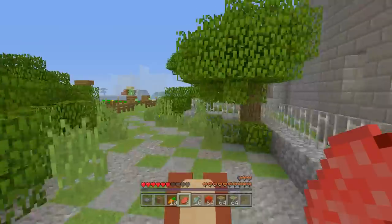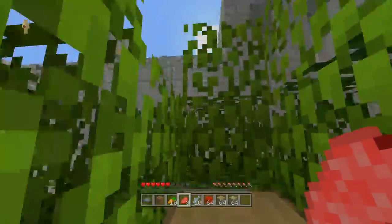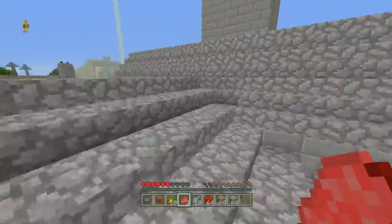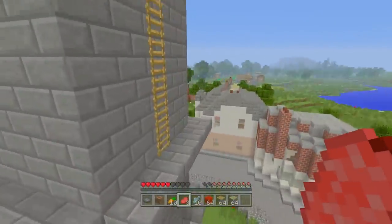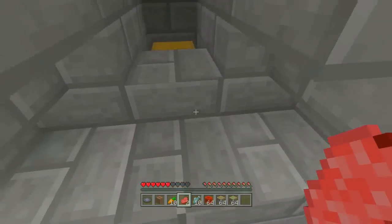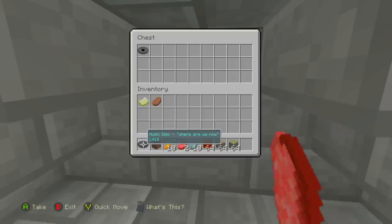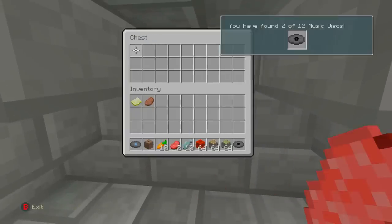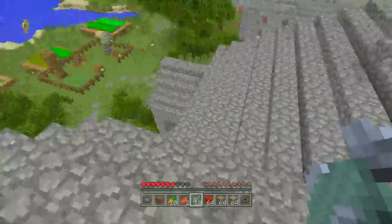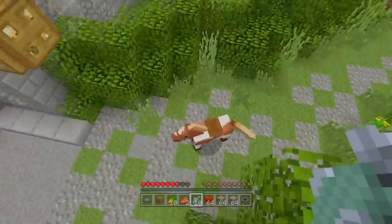Let's hop back on the horse and move over to the second music disc — the first one that wasn't just handed to us for free. That's actually gonna require us to climb a tree. This is the last music disc I found; it's 'Stow,' and I wasn't expecting it to be in the first village. I thought it'd be on the mesa biome or somewhere far out, but it was just up this little ladder in the clock tower.